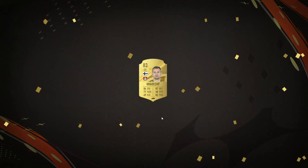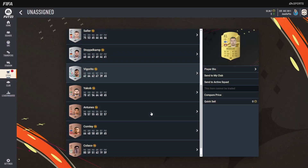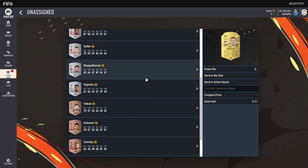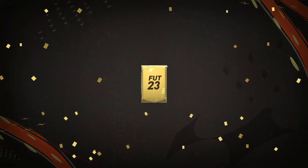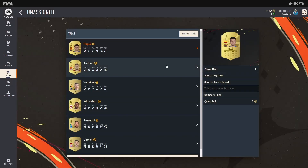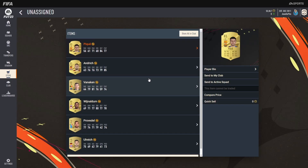First pack: Mixed Players Pack — come on, show us the good stuff. Hadreki — that's not bad out of a Mixed Players Pack considering the odds. We also get Ozil and Romagnoli, and we can use these guys in future SBCs for sure. For the second pack I'm a little more excited — Small Prime X Player Pack — come on, be good to me. We need something for the team. Gerald, PK... unfortunately nothing else in the pack.